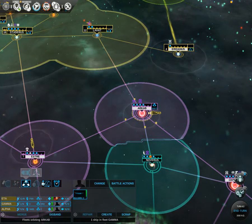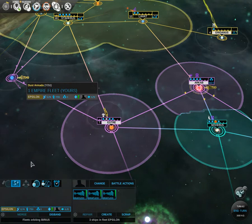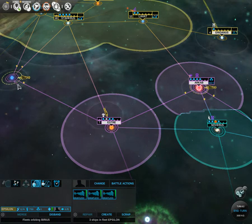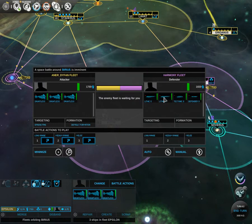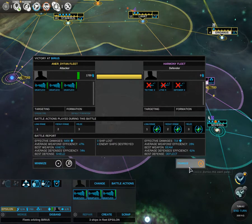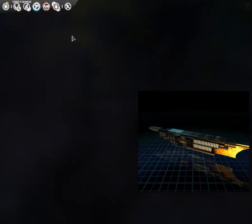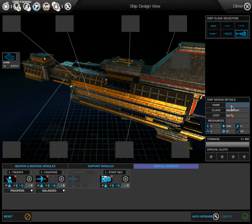Despite me having an invasion ship there, it's going to take an infinite amount of time to invade — a bit of a pain. I'm going to do a complete auto and see what happens. I take a little bit of damage from one of my Dreadnoughts in the invasion. Now what I need to do is design the Albion class, which is going to be an actual invasion ship.